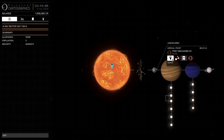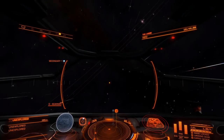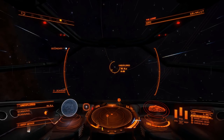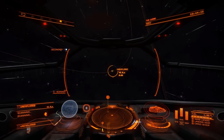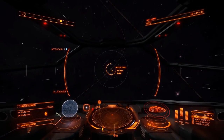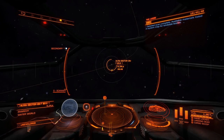Select the target planet from the system map — it's behind us, so loop around. Fly toward it at full throttle until you're below 15 seconds' flight time, then put your throttle in the blue zone. Watch the left panel under 'unexplored' — it will show 'scanning' with a symbol going around. As soon as the scan completes, you can drop to zero throttle. The blue text confirms the scan is complete, then move on to the next one.